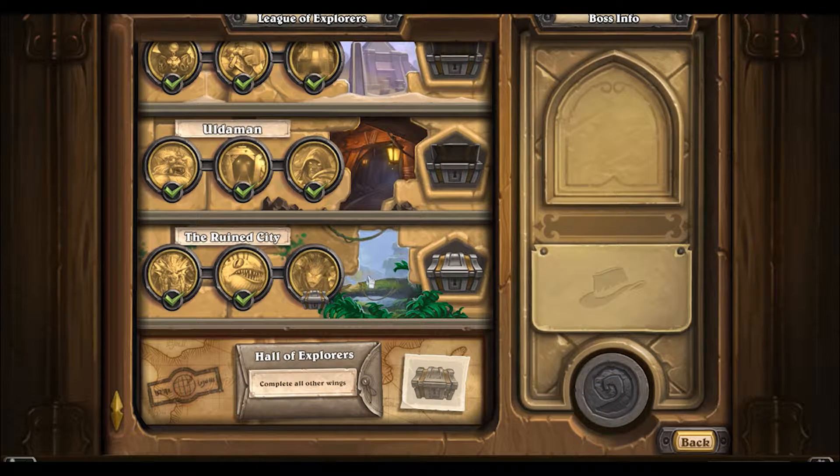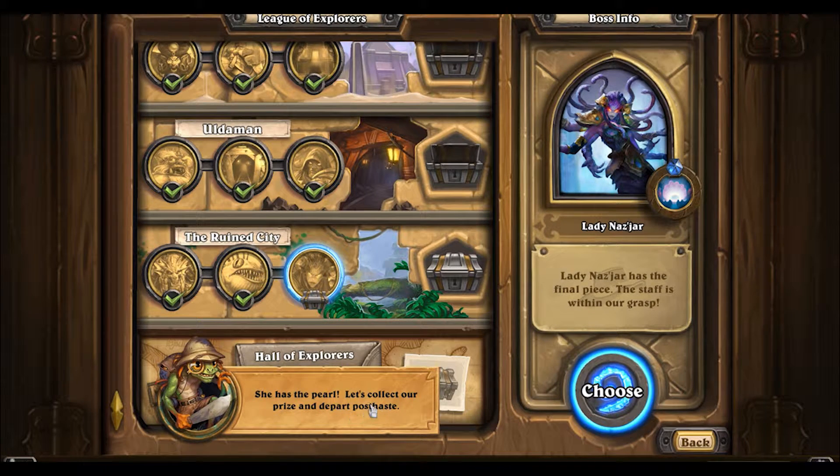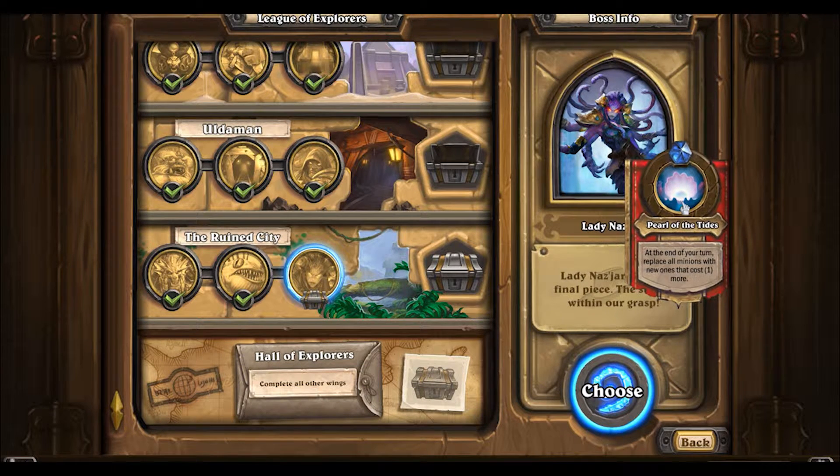Welcome back adventurers to the final battle of the ruined city — Lady Najjar — where we're gonna grab that Pearl of the Tides from her. Hopefully let's collect our prize and depart post haste. I agree, Sir Finley, let's grab that pearl and get out of here.